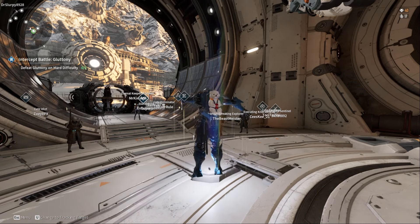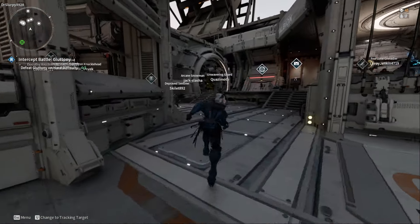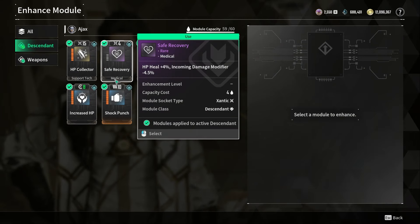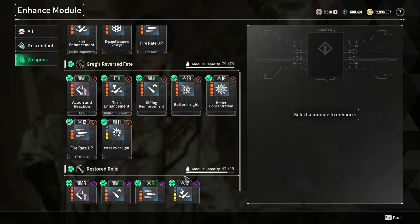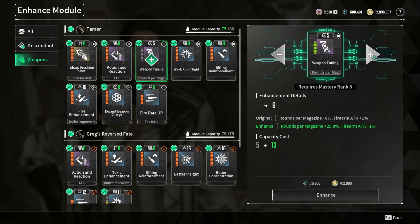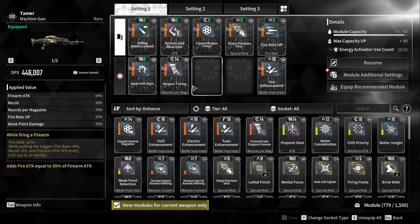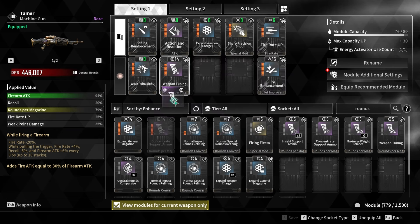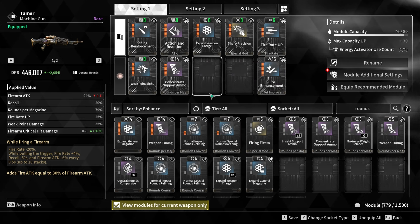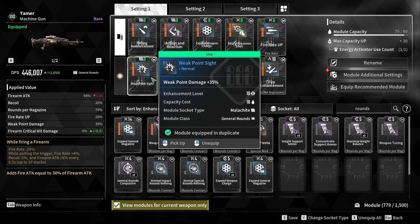If I swap out a mod — instead of adding a little bit of critical hit damage, I now add a little bit of firearm attack — it should give another little boost of damage. The game does calculate reload time and magazine in its DPS display, but it doesn't properly account for every little bit of buff, such as yellow mods. So I want to see if the new mod is more or less of a boost. Looking at rounds per magazine, swapping shows the crit option is a little bit better — even with low crit, crit is still decent.